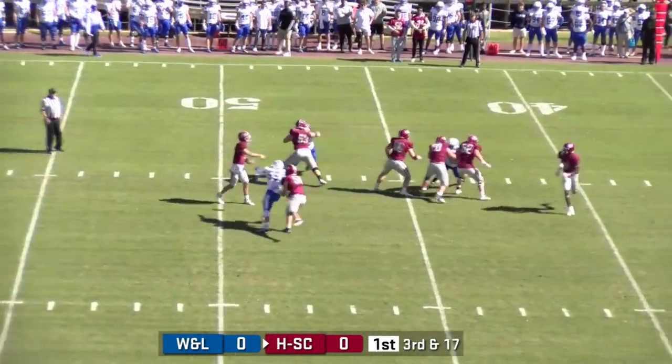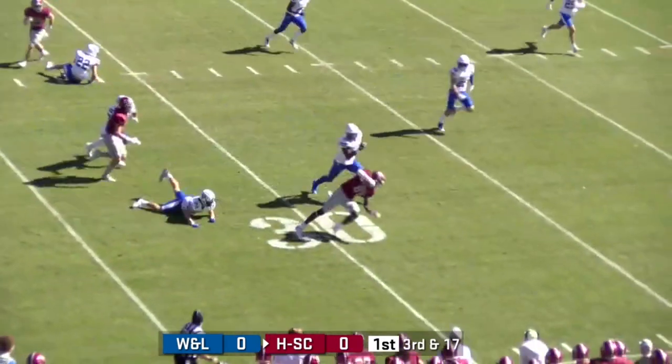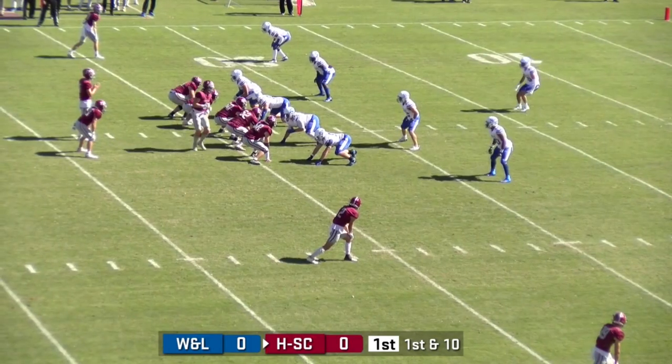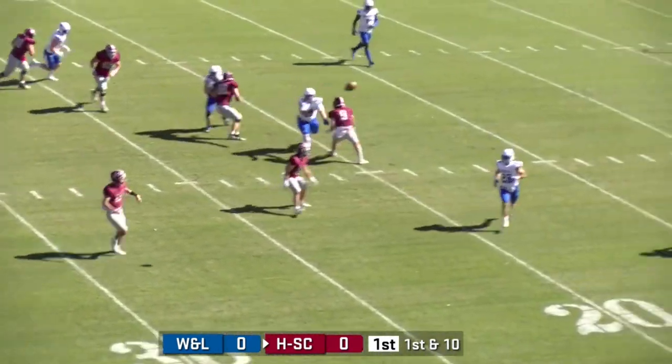Going towards the middle of the field — they find Whitby. He's got to make something happen. Nice job getting downfield and making it close. They want to go for it on fourth down as he got down to the 26. One man left, rolling right — Pooch all the way, design rollout now.